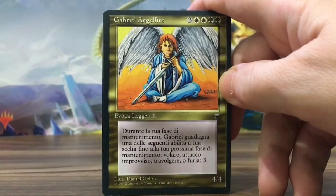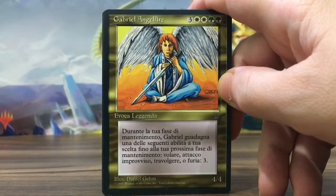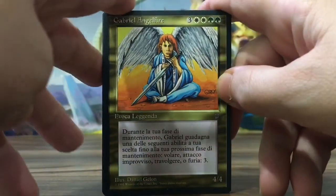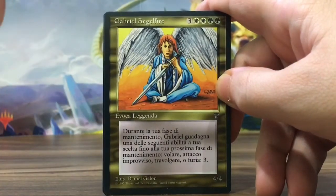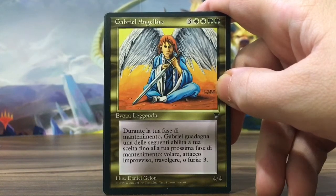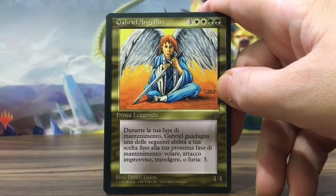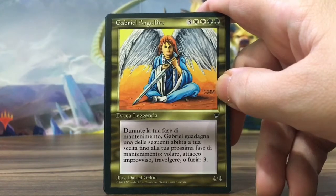It's a Gabriel Angelfire, which is not a bad pull. It's like ten bucks. It's a rare with an insane casting cost — seven. It just gains either Flying or Rampage 3 or whatever. Daniel Gelon artwork.